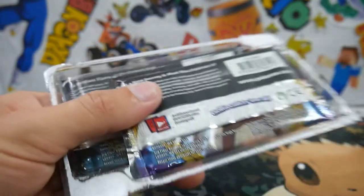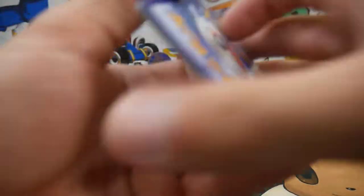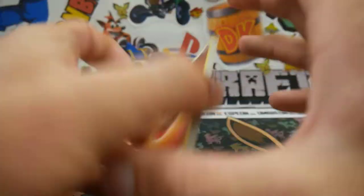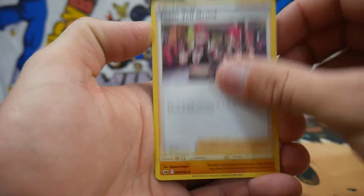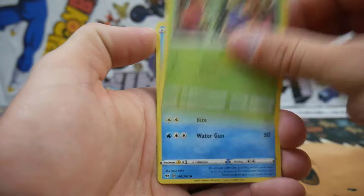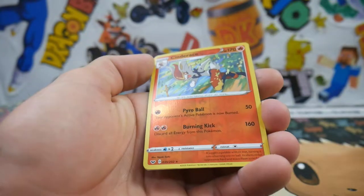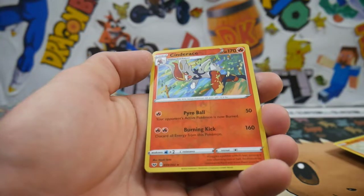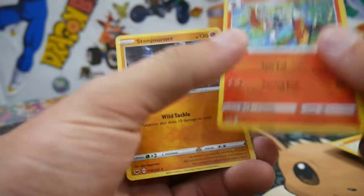This video isn't going to be too long. Next up is Sword and Shield with Zacian on the cover. We have a Fighting Energy, a Hyper Potion, Team Yell Grunt, a Hitmonlee, Moana, a Roselia, a Chewtle, Blipbug, a Rhyhorn, a Cinderace Rare Reverse Holo — that's our second Rare Reverse Holo — and a second Stonejourner.